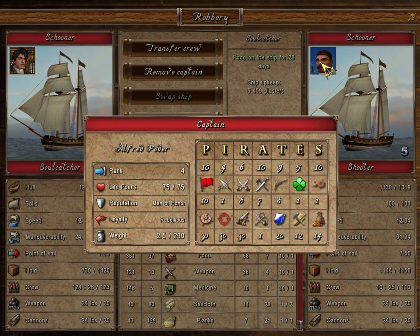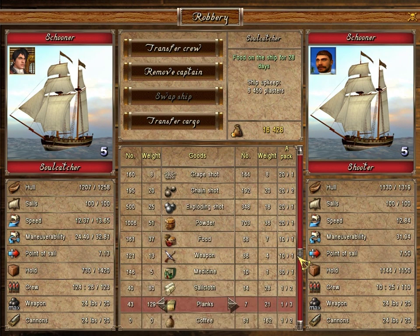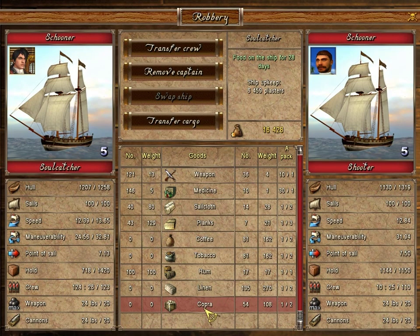Who are you? Alfred Fodor. I like him. He's got the same ship as me. It's more maneuverable, but that's only because I'm loaded down with stuff. Mine's got a better overall speed. So what I'll do is take any stuff he's got with him that I want. Why do we have an extra cannon? I don't want that. He's got some copra we can take and some linens. We'll take all of his rum.